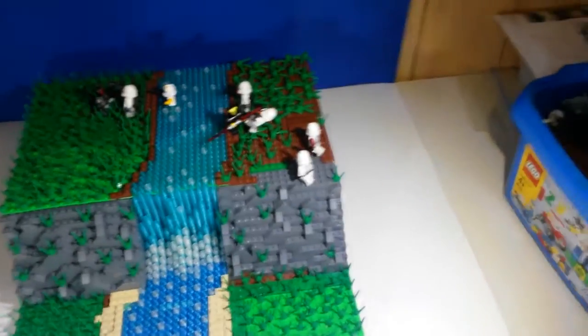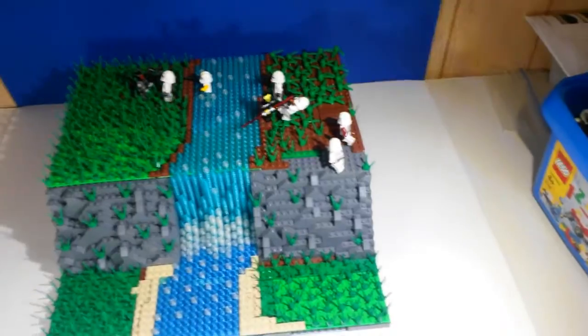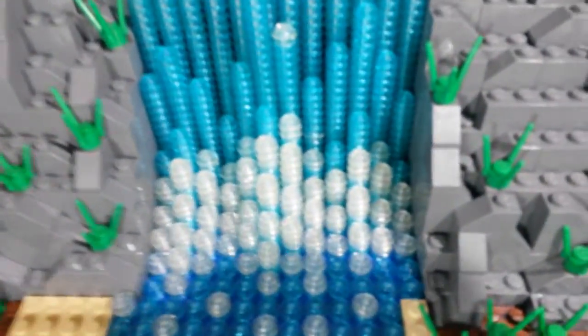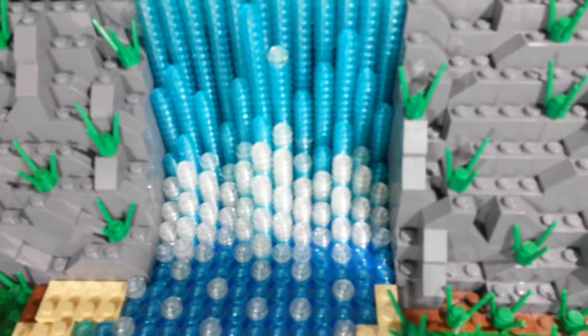So yeah, there's rock work and grass and everything, and there are different colored grassy areas. This is probably the main thing you guys probably saw — it's like the river and then the waterfall.